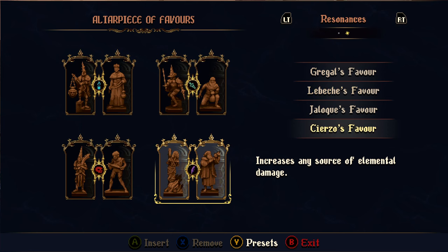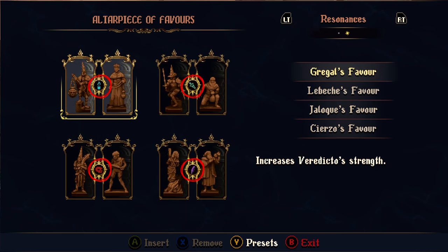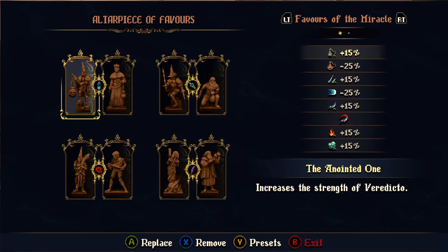During my 30 hours with the game, I believed that the only 4 Resonances were those gained by pairing 2 statues from the same category. These would give Resonances providing a damage bonus to one of the 3 weapons, or to all elemental damage types, when pairing statues sharing the same category. I thought that was the extent of the system.